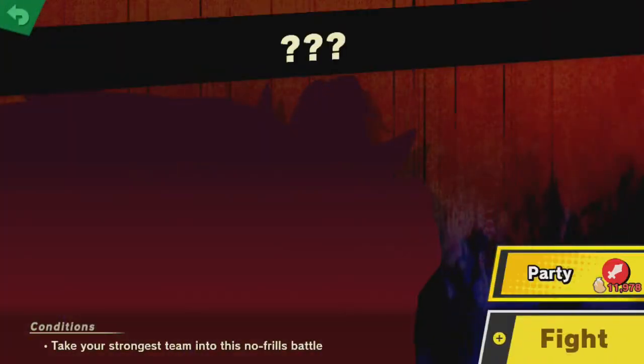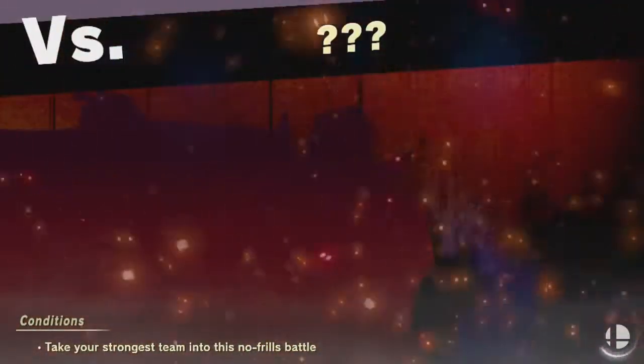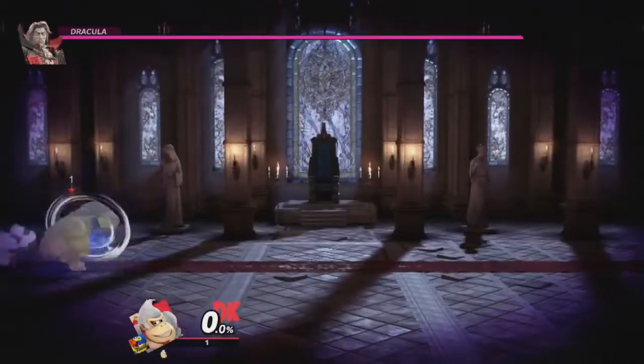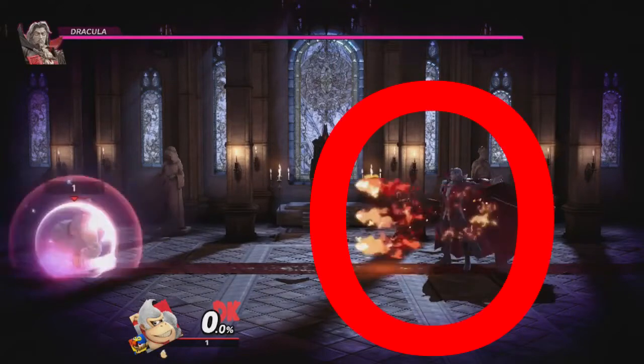Now then, since we know who to use, let's go over how to beat him. There's a lot more things to do in this fight than you might think you'll need to do to win. One of the biggest mistakes people make is rushing him in the beginning. Don't rush him in the beginning. If you do, he'll most likely start with an attack that is very hard to dodge and can deal a lot of damage. He doesn't always do this, but you definitely don't want to be dealing with that instead of the move that he will almost always go for if you don't rush him.